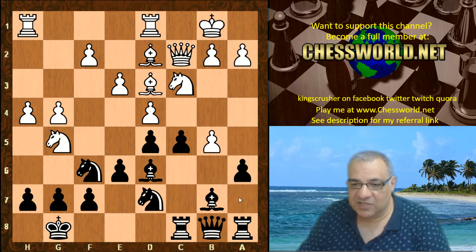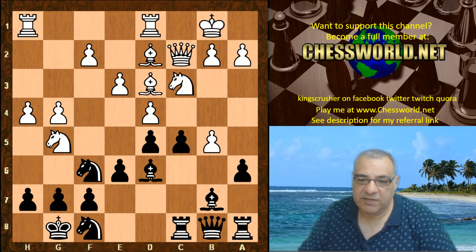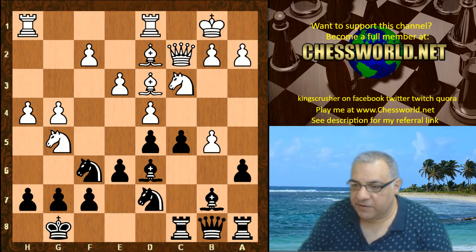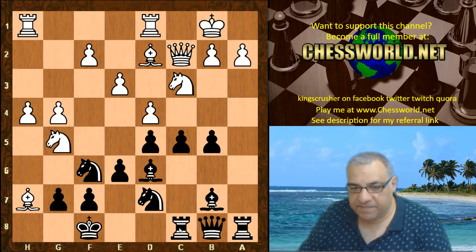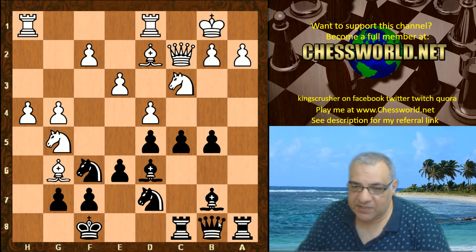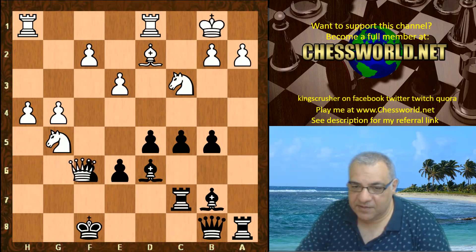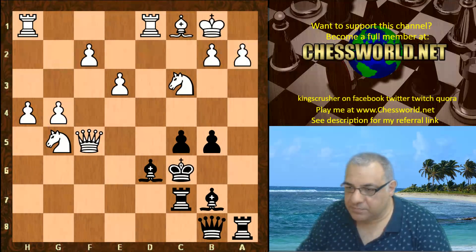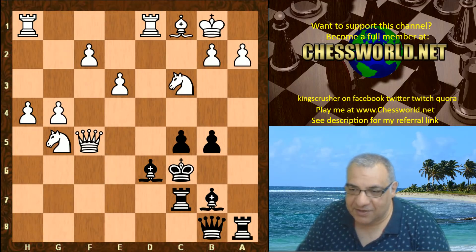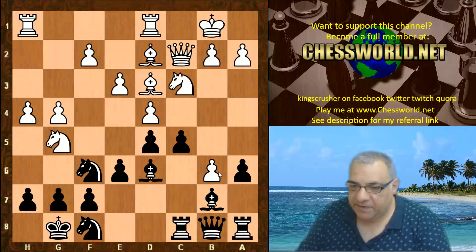I think Leela has a point to hit the center as well as open up a file — it's more ambitious than just trying to use the file when the white center is solid. Nf8 reinforces h7. For example, with a-takes, Bishop takes and if king f8 then Bishop g6 — all of a sudden it's a spectacular piece turn-up. This would just be a massacre for Leela's opponent. She avoids this in the game. Okay, so Nf8 is rock solid here, but now white tries to suppress the opening of files.